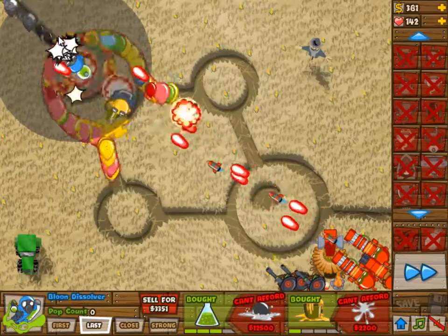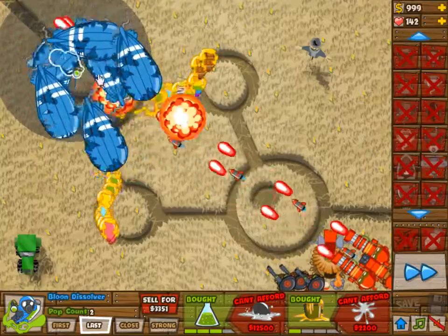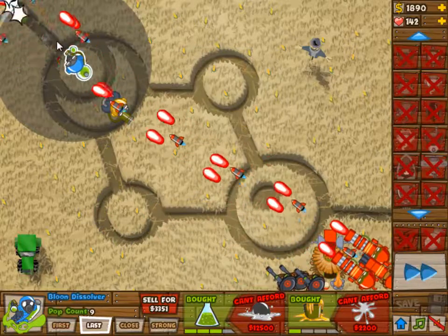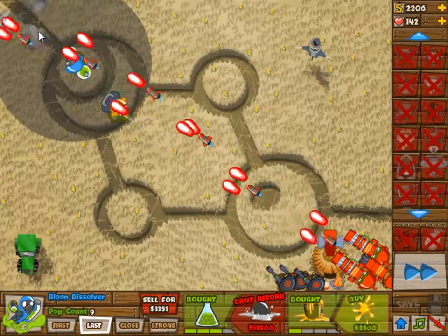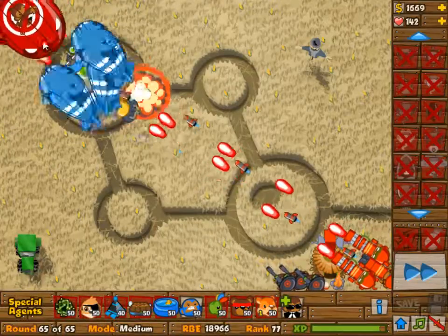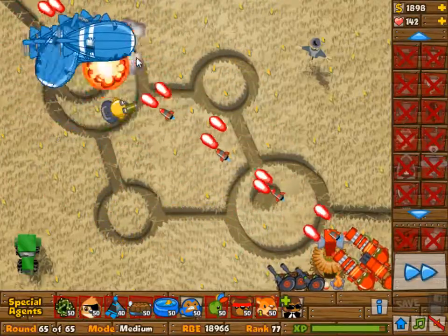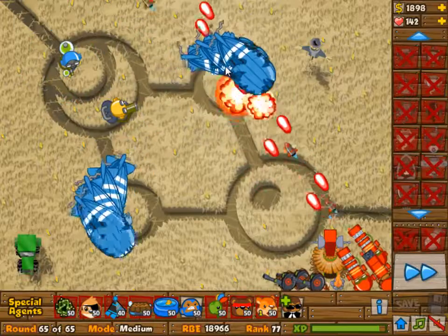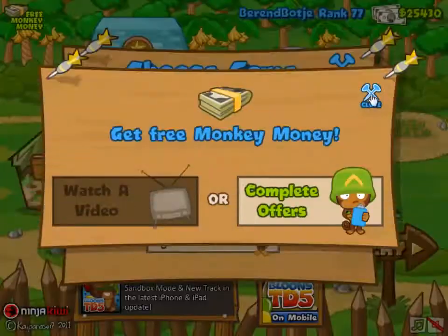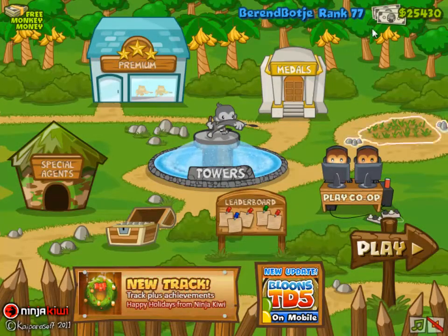After wave 63 you should sell it and rebuild it in the bottom right somewhere as a three and two monkey. That would be really good for wave 64, because a lot of the balloons will almost get through. I didn't manage to do it here because I focused on the MOABs, and then the glue slowed the balloons down enough for me to actually get through. But it was very hard to do that properly — and here we're going to not lose any lives. Anyway, I hope you enjoyed and I will see you next time!